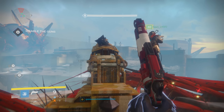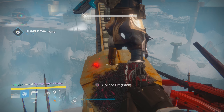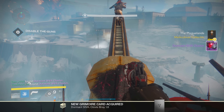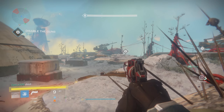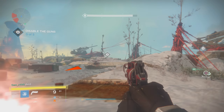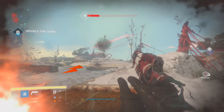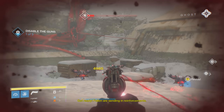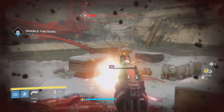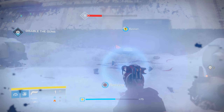When you're leveling your character there are going to be two light levels that are going to be heavy grind gates for you — 350 light and 365. Once you reach these two light levels you're going to notice a significant slowdown in your gains until you push past a certain point. But if you know where to get the loot you should be able to get through those light level gates in no time flat.